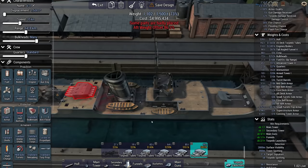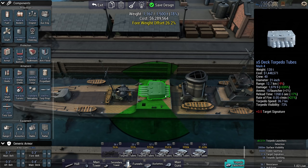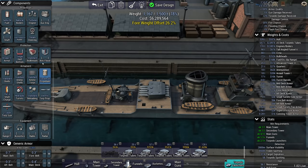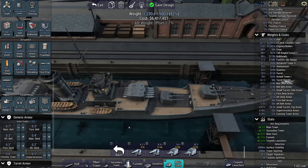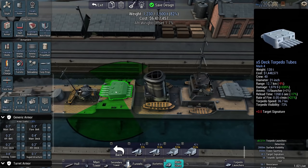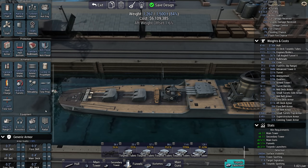Three-inch gun there. Aft weight offset — fine. Bow offset. These are going to be electrics. Speed: 36 knots, that's fine. 21 inches should be sufficient — this will deal a nice amount of damage, especially to ships without any torpedo protection. When it comes to anti-flood, that's going to be important because I don't want to lose these too quickly. I'll give them some range finding to allow for short-range warfare.